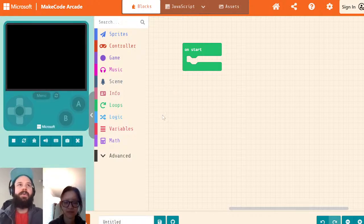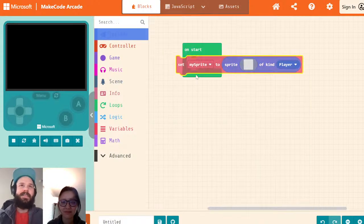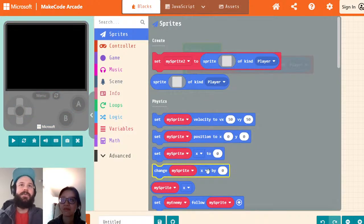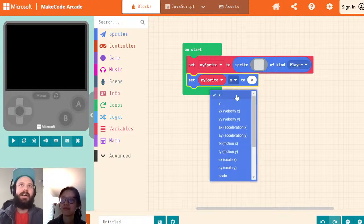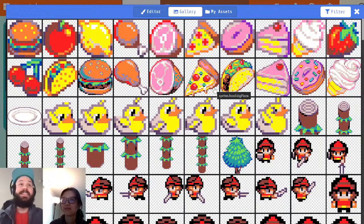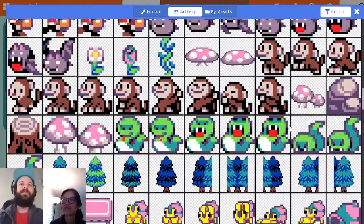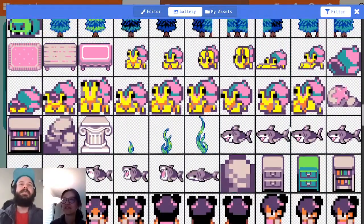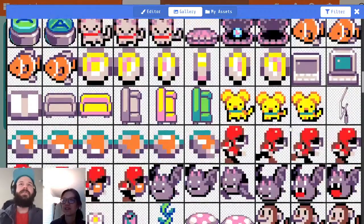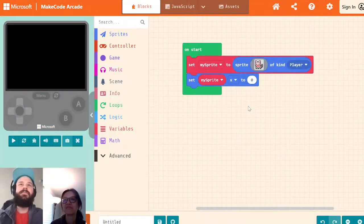We've got something really exciting coming that I haven't had the chance to play with yet because it was somebody else who did it. What this is: we're adding some new properties to the sprite dropdown. You might think, oh, that sounds boring — but it's not. Which sprite would be good for this demo? Want a cat, dog, fish? Let's do cat. Cat's good.